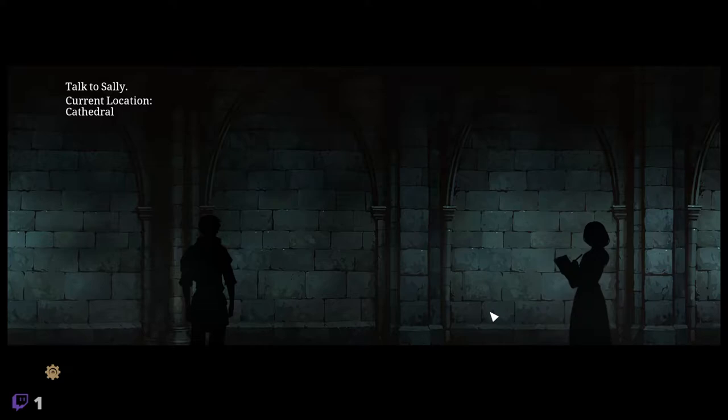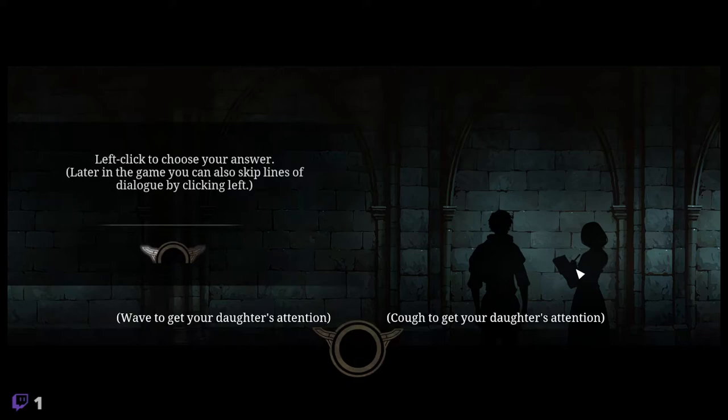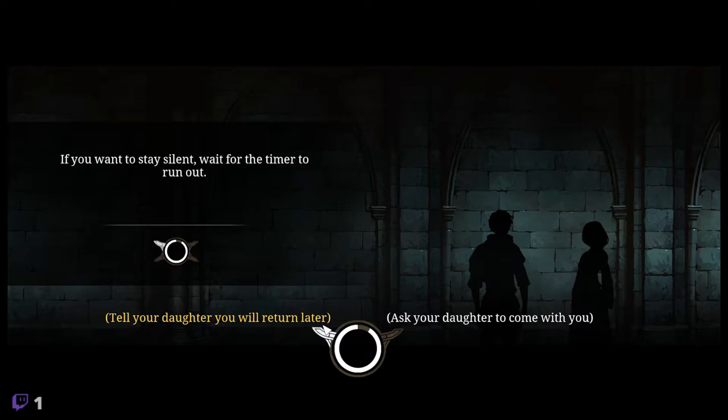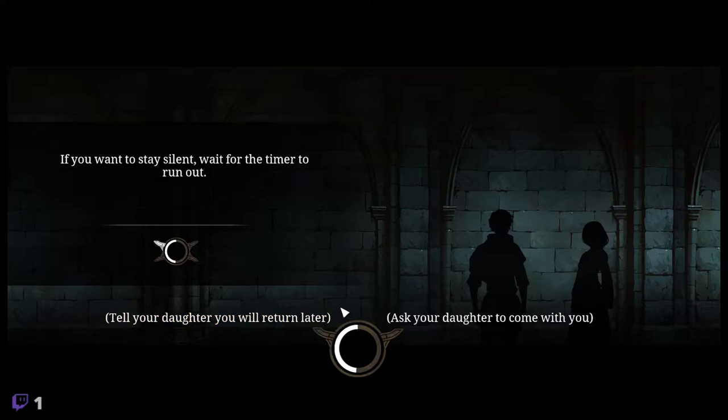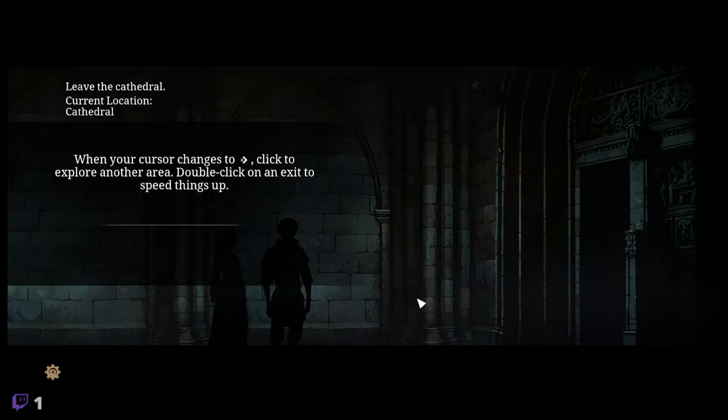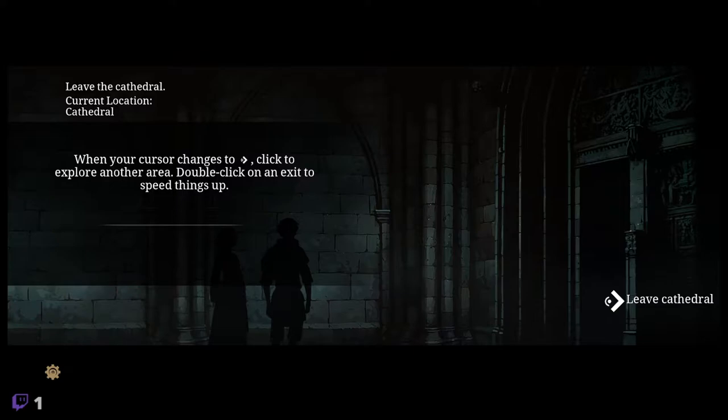Is that Sally? Talk to Sally. Current location: cathedral. Left click to choose your answer. Later in the game you can also skip lines of dialogue by clicking left. If you want to stay silent, wait for the timer to run out. When your cursor changes to that, click to explore another area. Double click on an exit to speed things up.